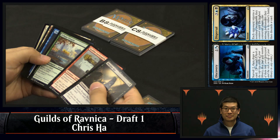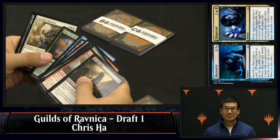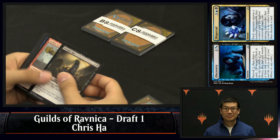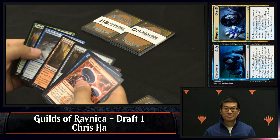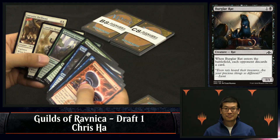I'm going to be seeing a lot of discovery in constructed, aren't I? You may — I don't know, two mana just for a cantrip is a lot, maybe a little too slow. It may be — this is the kind of card where it's also a sorcery, so you can't leave open counter magic, you can't pass ready to syncopate or something.